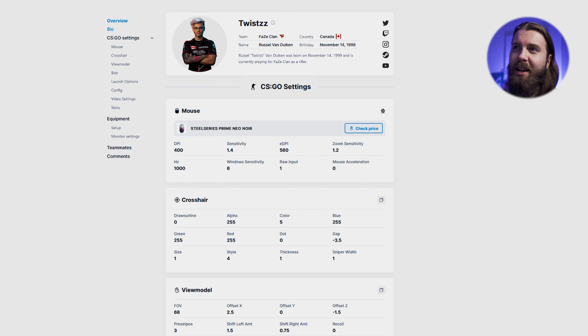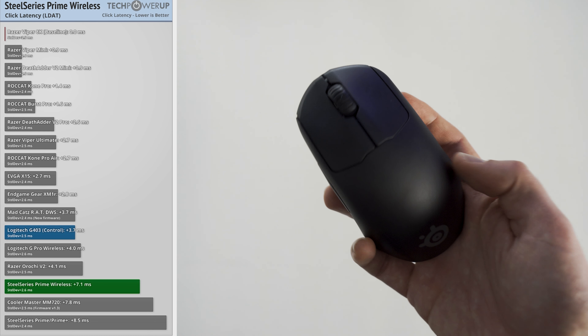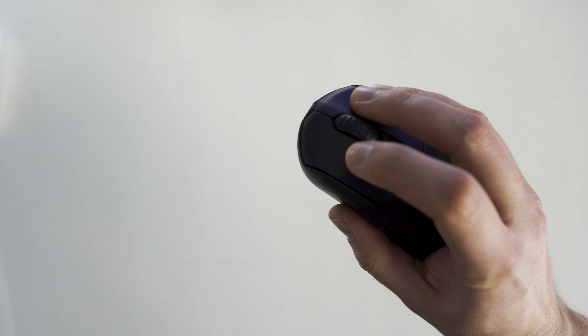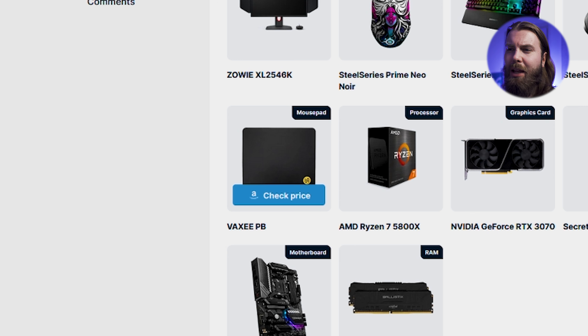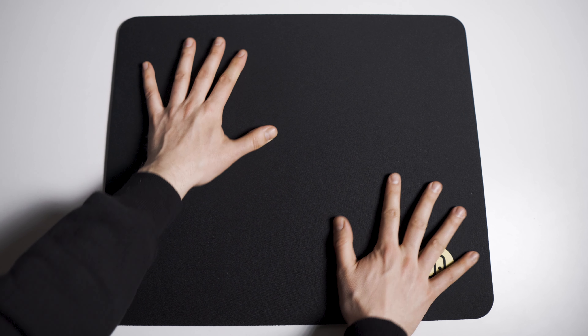FaZe is the best CS:GO team at the moment — they won Katowice fairly easily and then went on to win ESL Pro League Season 15. They have three superstars in broky, ropz, and Twistzz, Rain who can pop off at any time, and Karrigan who is the best in-game leader right now. We're going to react to their setups and rate them, and check out their grip styles and mouse settings. FaZe is sponsored by SteelSeries, so you'll see that reflected in some of the gear.